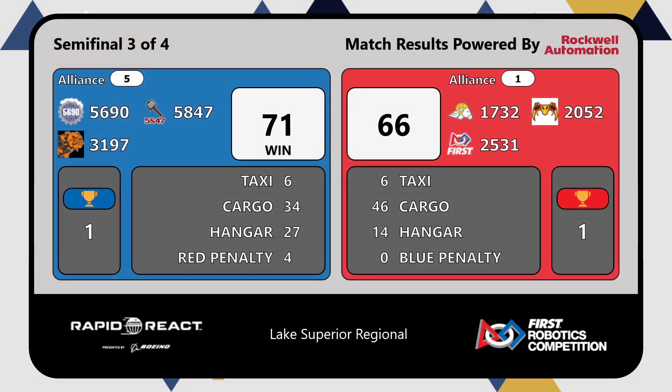That means we will go into a tiebreaker, as each team has a win for this round. Blue alliance wins with a score of 71 to 76, as they won on those hangers.